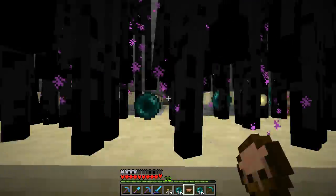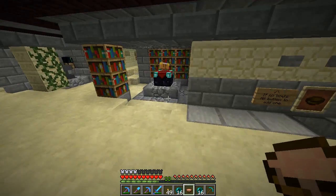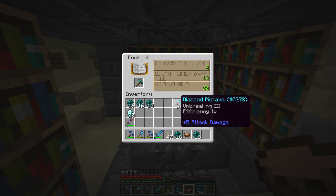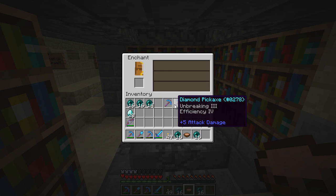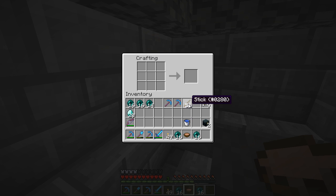I lost a couple of the dwarf picks, so I've got to repair them. I'm just trying to get some new Efficiency 4, Unbreaking 3 picks to start with. Then I add on an Efficiency 4 book, which brings me to Efficiency 5 picks. So that's what I'm doing.